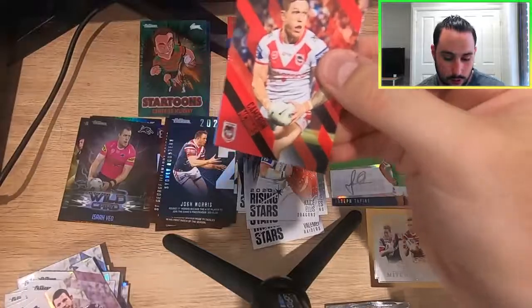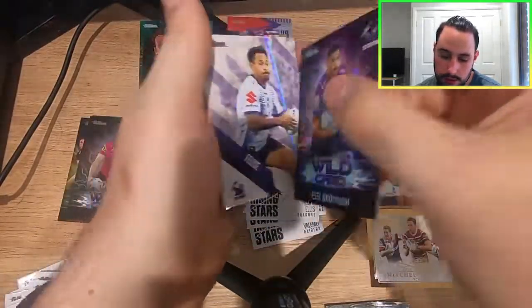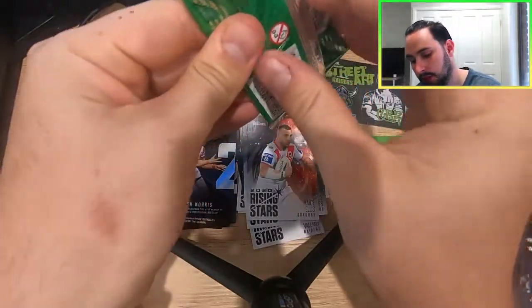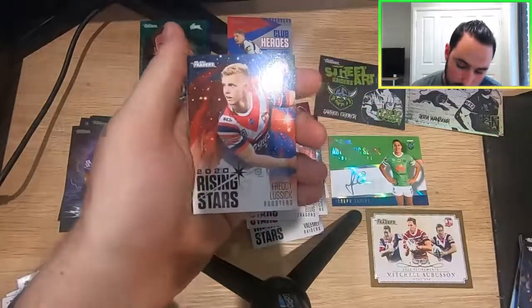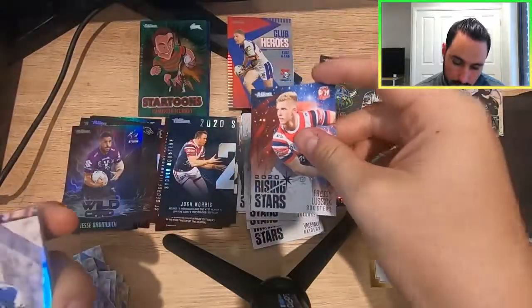Isaiah Yeo wild card for the Penrith Panthers and a Kate Cast. Last two packs now, guys — an awesome way to end the year. We have a Jesse Bromich wild card for the Storm — Jesse Bromich, the Storm's prop, leads by example up front — and a Felise Kaufusi. Last pack, let's go through it. Freddy Fistolo for the Roosters Rising Star, and Mike Acivio to end it off. If you enjoyed this banger of a box, hit the like rating, comment below what you thought of the box, what your favorite hit is, what you think my favorite hit of the case is, subscribe not to miss out on any more videos, especially that album collection. See you all in the next one, peace.